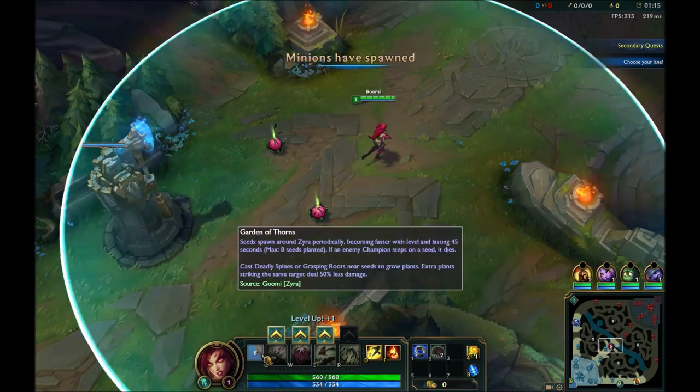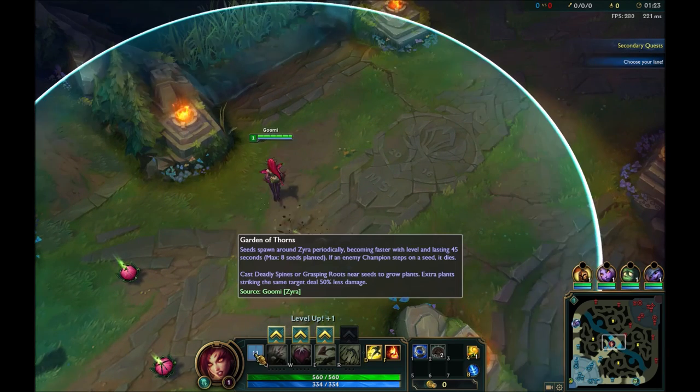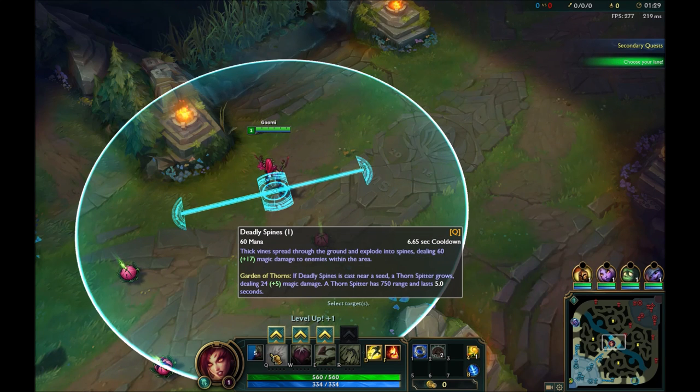Here we have a look at the new Zyra — this is the reworked Zyra on patch 6.9, currently on the PBE and coming to live next patch. We're going to look at her abilities and combos. Basically all that's changed is her passive — that old passive she used to have is now dead and gone.